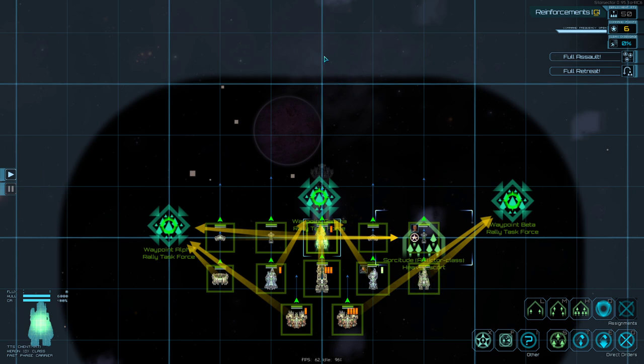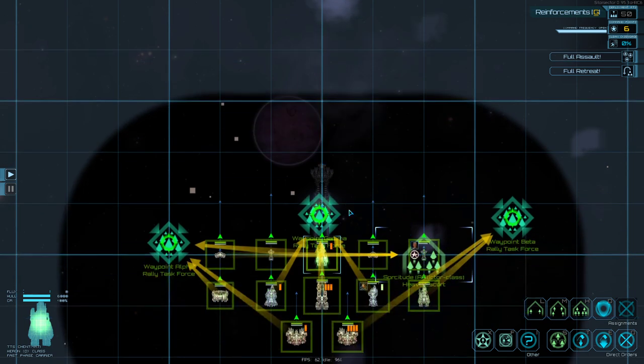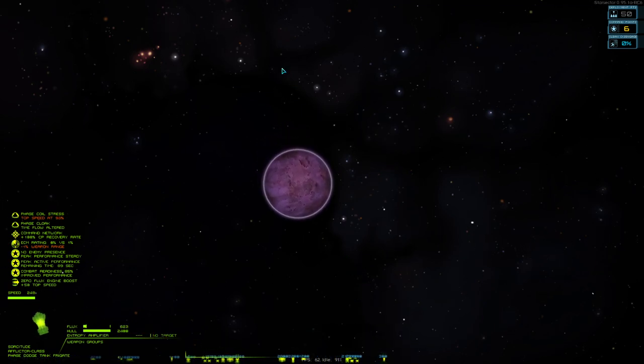With supports on the sides, the Ziggurat's attention will be divided between all of us. If our tanks fail to maintain its attention, or if we lose a couple of tanks, we'll have contingency coverage. Let's give them an opportunity to settle into position while we introduce ourselves.